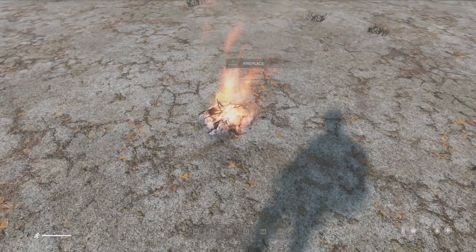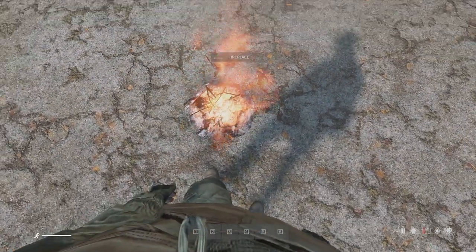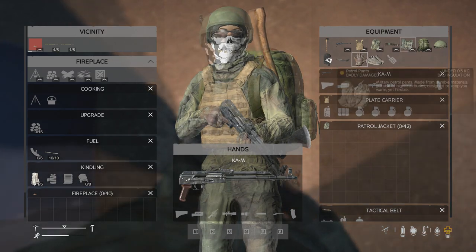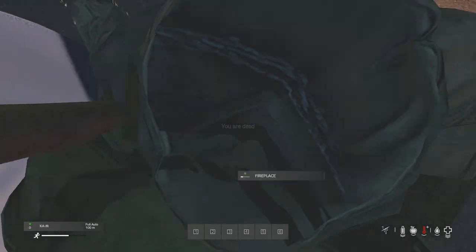The closer you get to a fireplace, the more HIV positive you become, with almost being on top of the fireplace being the most beneficial. Be careful though, because if you step on a fire you will take 3 health damage per second and it will damage your gear rapidly, so it's not worth it.